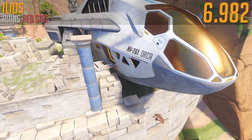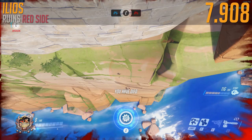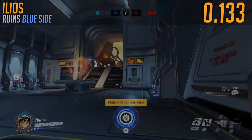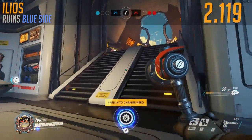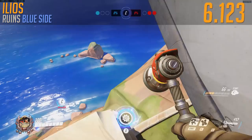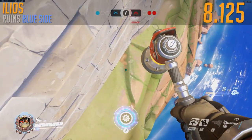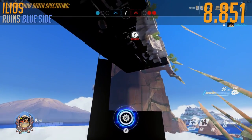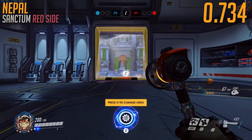Ruins red side — this is a bit tricky. You're going to have to strafe around that ledge, otherwise you're going to hit it and that's going to add extra time to your run. You do not want that in a Torbjorn speed run. Ruins blue side — similar thing, you're going to want to strafe around that rock. You're probably going to have gone faster than me because I hit some invisible skybox — or mapbox? I'm not sure what it's called.